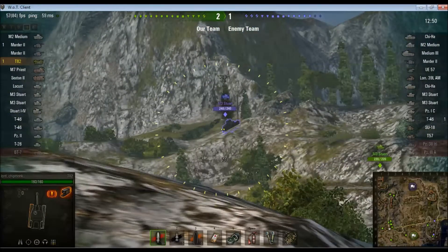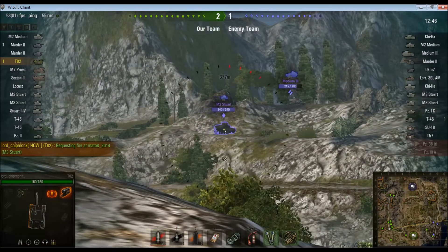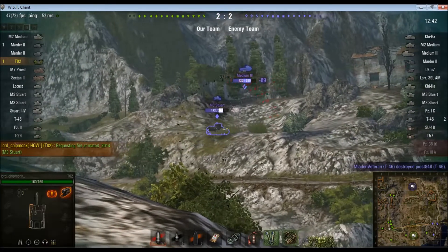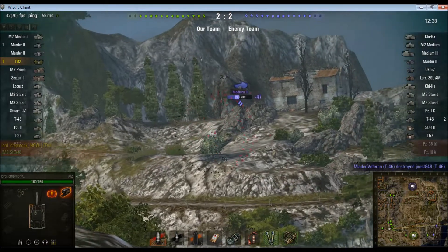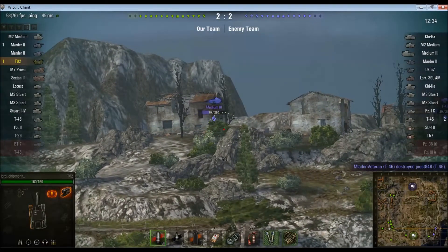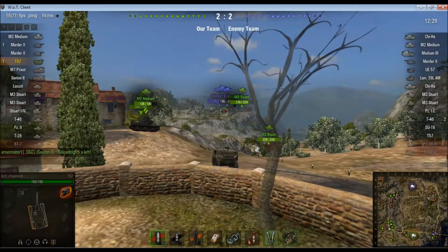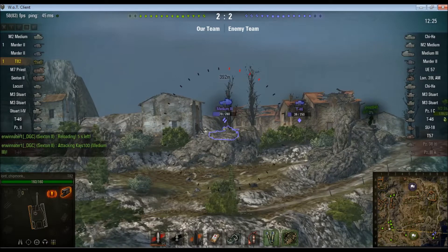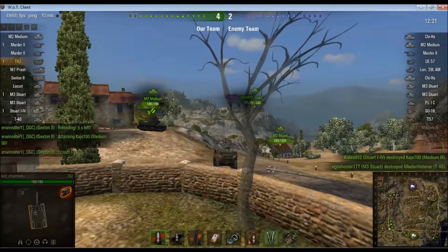Stuart and T-46 and a medium 3. Just track damage there on the Stuart — he stops, he moves. I'm really not having much luck with that guy. Medium comes out, I have a speculative shot but it looks like it hits a rock. So far, not a particularly spectacular game. I put some damage on that medium, and Stuart finishes him off.